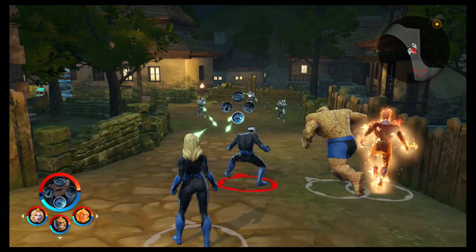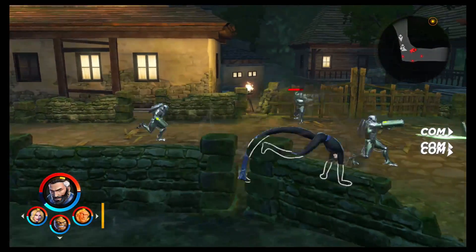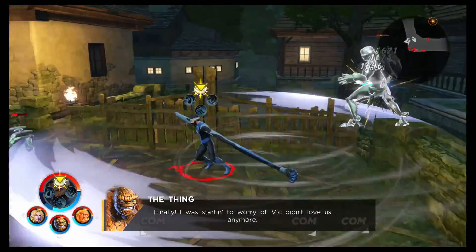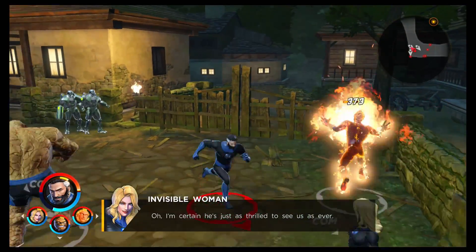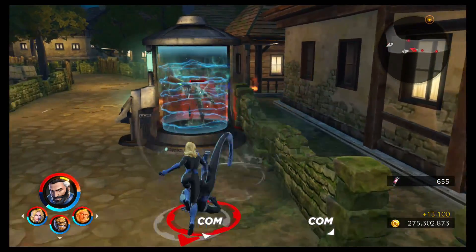With the most recent update to Marvel Ultimate Alliance 3, we now have the ability to find rainbow ISOs with a third effect. From what I can tell, they don't actually drop in-game — you get these via special events, or they're within some of the treasure chests available within the Shadow of Doom DLC.